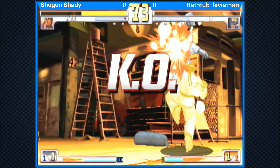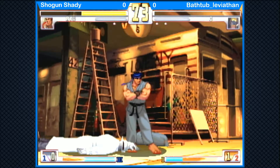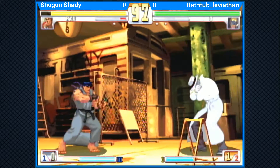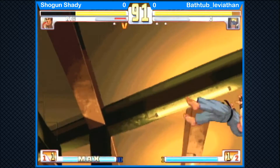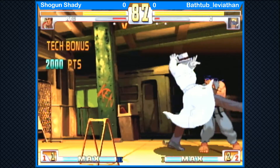Doesn't get the follow-up. The EX uppercut to point out. Now he committed to the Fierce there, a little too early. Step kick to open. One taunt. Now, for those of you who might be new to Third Strike, remember, Q getting three taunts gives him the maximum defense bonus in the game. That's a parry. Go for Tatsumaki.